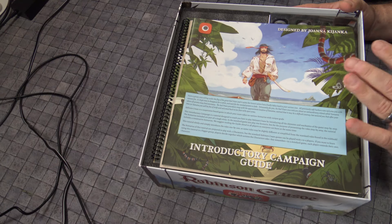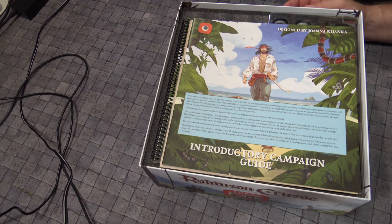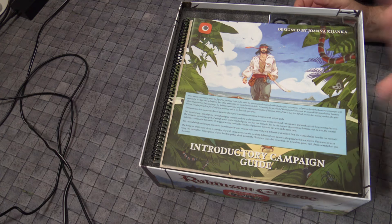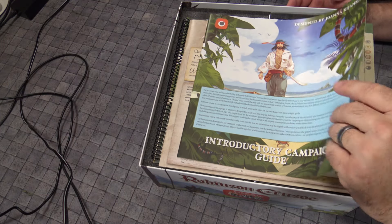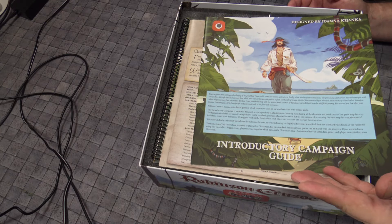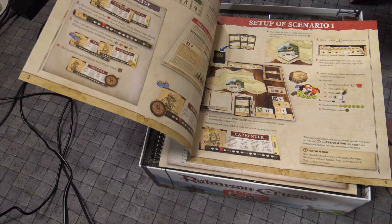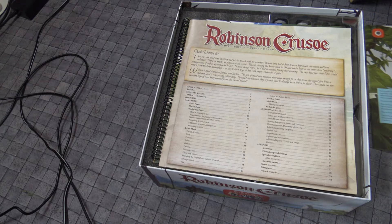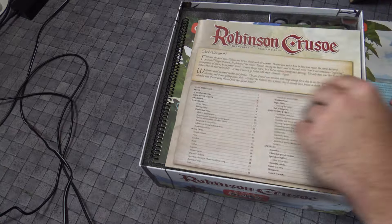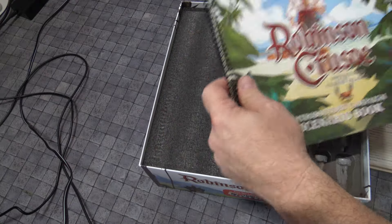I'm not going to explain the game here. If you want to see how this is played, go check out my boy Rodney Smith. He does a fantastic job. Basically what this game is, is a survival game, and this introductory campaign guide does a fantastic job of walking you through it. Maybe you want to learn as you play — it does a great job of that. The rule book and the scenario book have been done to perfection.